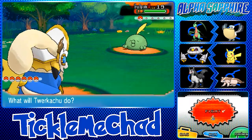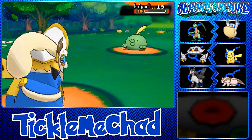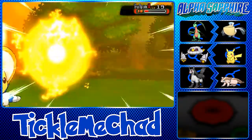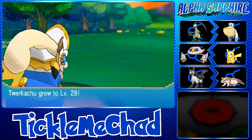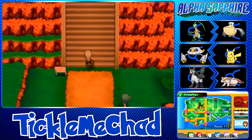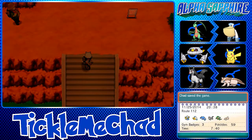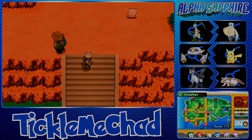Sorry about that guys — the next episode should be up tomorrow, I'm trying to upload daily. Right now I'm recording on November 25th and it probably won't go up for a few days. Twerkichu grew to level 28. I'm going to end the episode right here on the steps — in the next episode we'll head to Mount Chimney and see what Team Aqua is up to. If you enjoyed this episode, leave a like, follow on Facebook and Twitter, like, favorite, subscribe, comment — and I'll see you in the next episode!